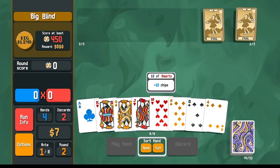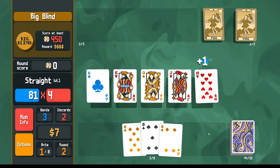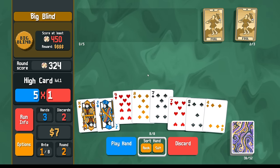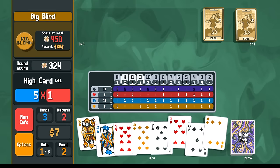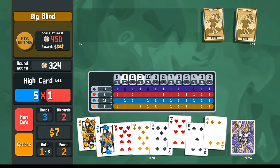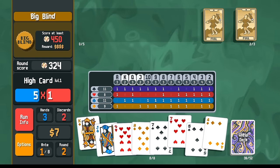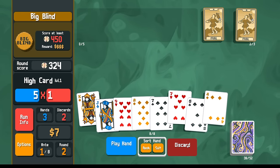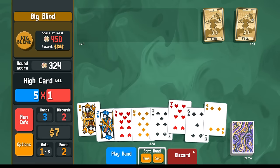Going into the next round, I have a straight right away. And then with a 7, 8, 9 here, I have a good chance of going for another straight. So if I want, I could try to go for the 6 or the 10 - there are 7 of those. I have 6 cards to draw if I do it like this. Yeah, let's give that a try.